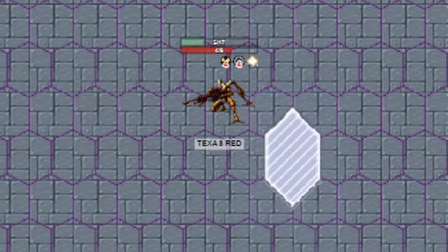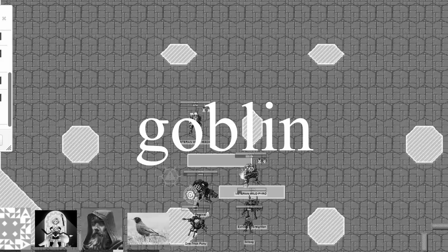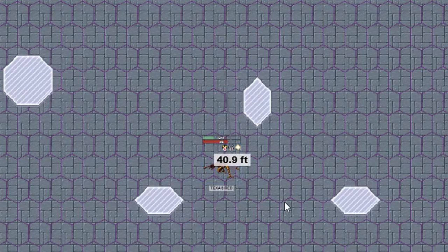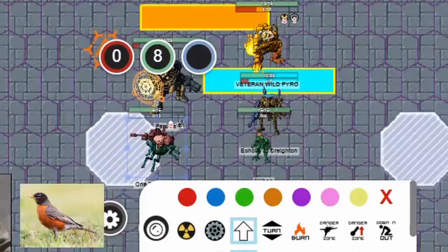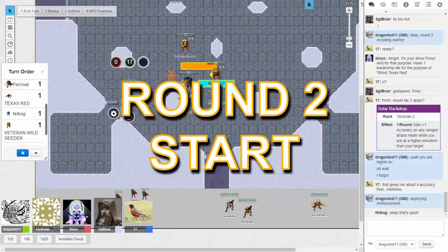Unfortunately, Texas Red can't use the Big Iron — and oh my god, I just realized Nilbogue is Goblin in reverse, you goddamn gremlin. Anyway, thanks to First Gate, Nilbogue forced Texas Red to move towards the team, and since Big Iron has Ordinance, it can't fire it anymore. Texas Red just locked onto Pony and boosted behind cover, since Nilbogue can only control its standard move. Round 1 ended and Round 2 began, with reinforcements coming in: one Wild Cataphract and one Wild Sentinel.